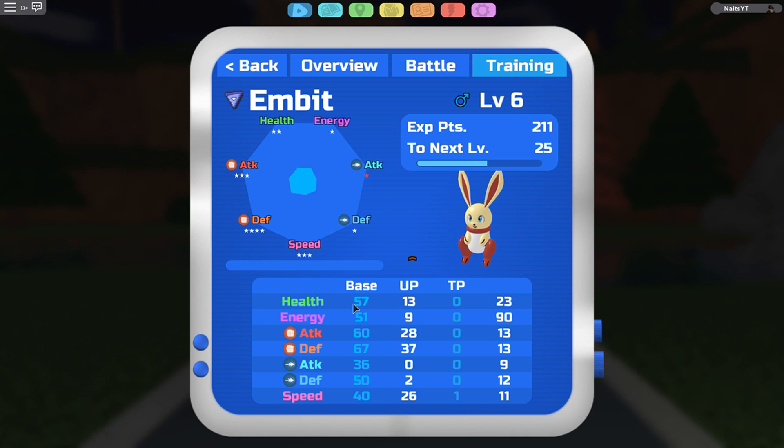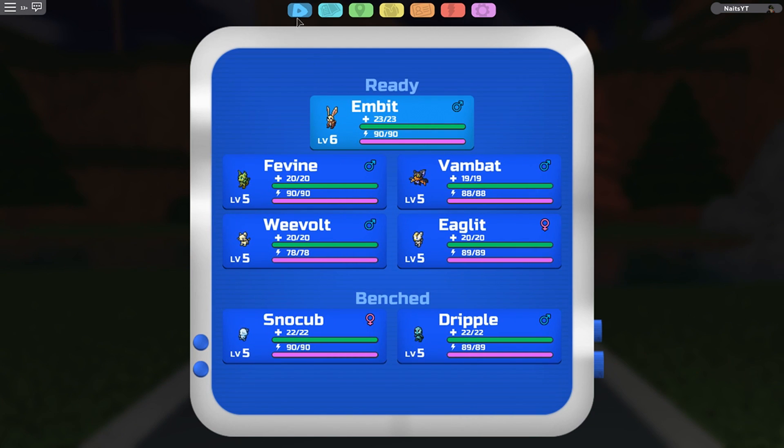And here we have the training section, so you can look at the health, energy, attack, defense, special attack, special defense, and speed. You can also turn around your Lumion, you can zoom in, you can turn it around. It's really, really cool. So that's the Lumion section of the watch.